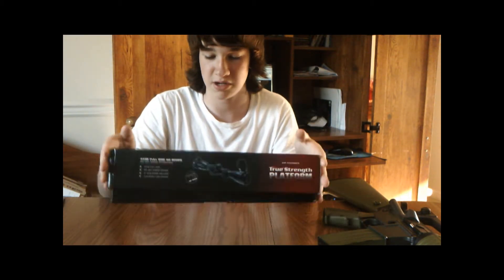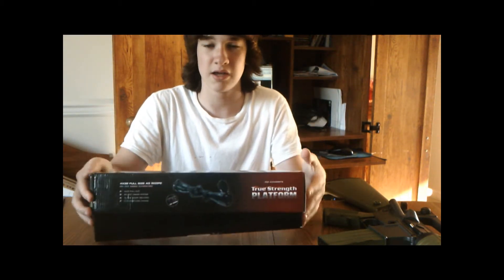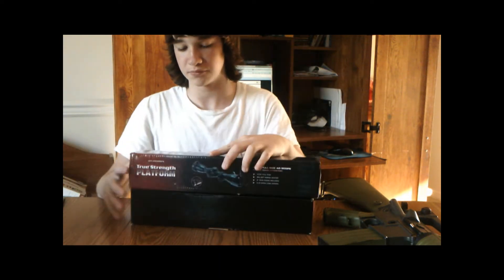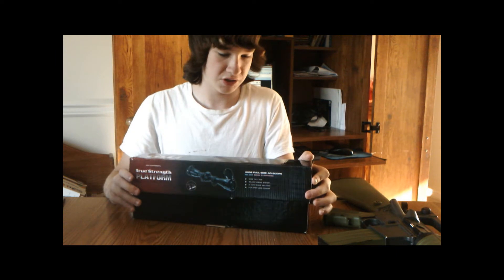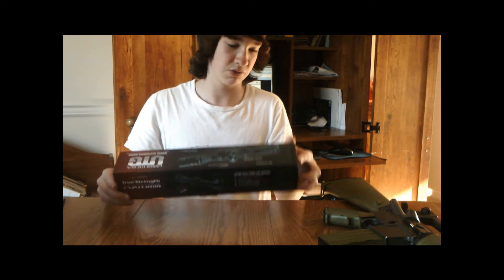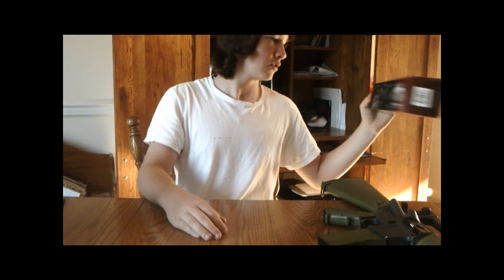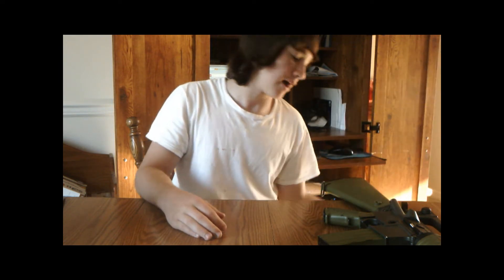So here's the box — I don't really care about the box. You get a manual, two flip lens covers, a polishing cloth, a couple of Allen wrenches for the rings. It includes rings, comes with a two-inch sunshade, and a range estimation card which shows you how to use the mil-dot.